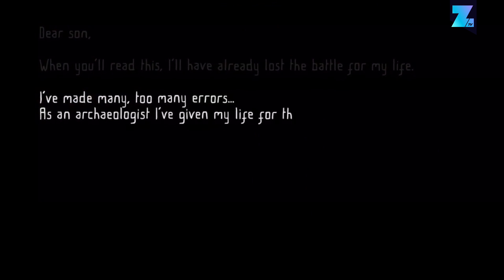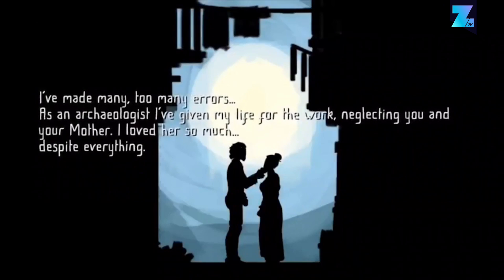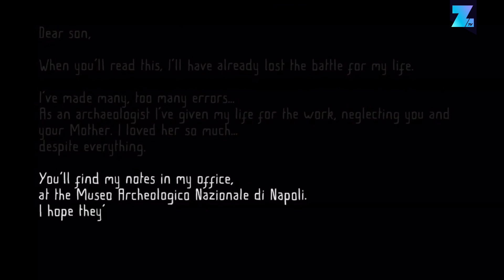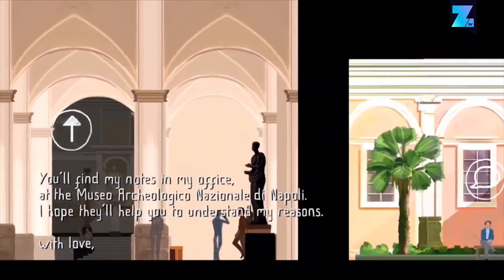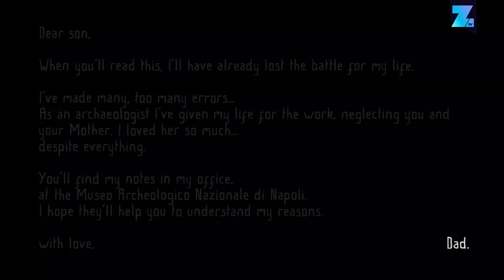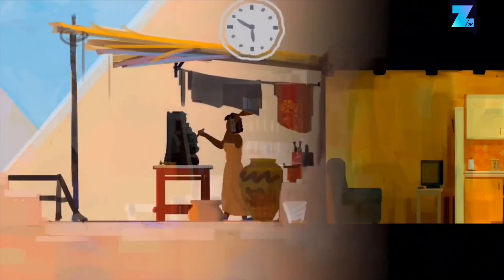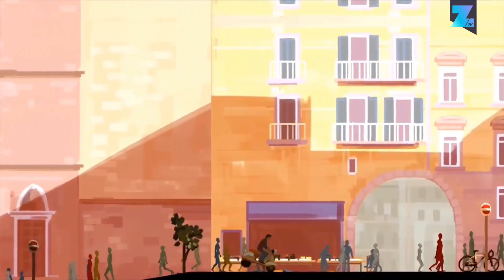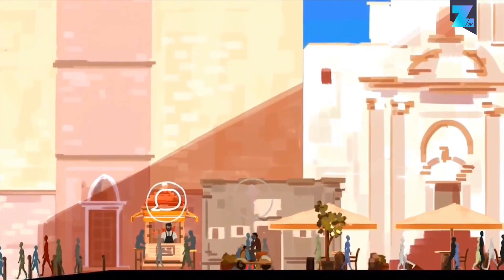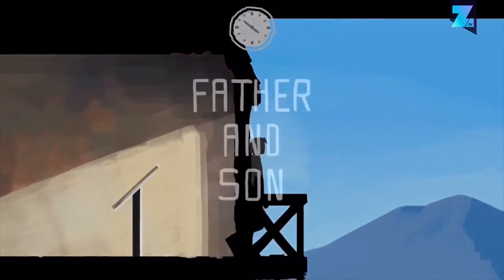Father and Son is a stylish adventure game about a son who never knew his father. This game switches between the past and the present of the Italian city of Naples. It's a game made by the National Archaeological Museum in the same city, and some parts of the game can only be unlocked by actually going there. But even without flying over to Italy, this game offers quite an interesting story — it gives you feels. With an estimated game time of almost one hour, you should just sit down and play the story. And yes, it's completely free without any in-app purchases.